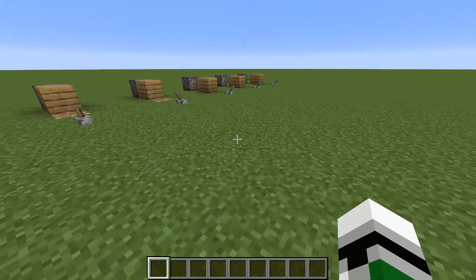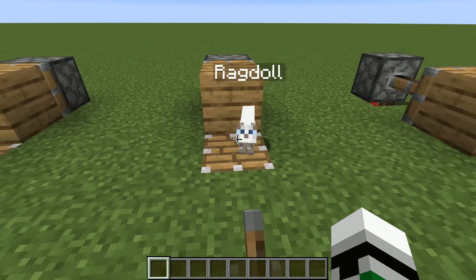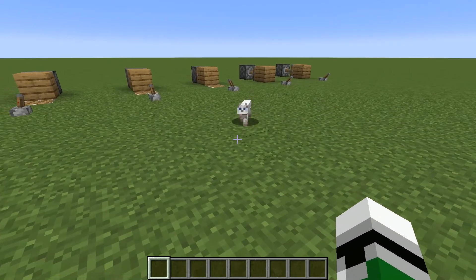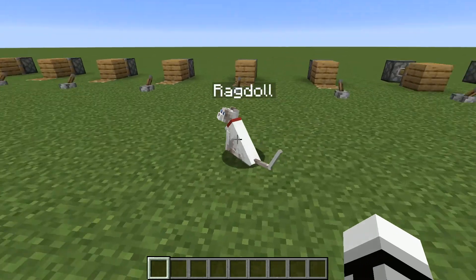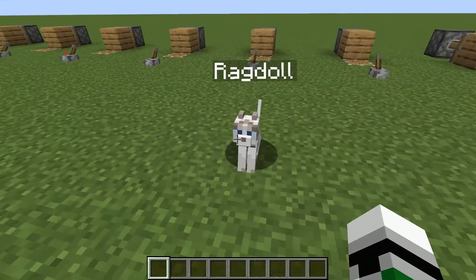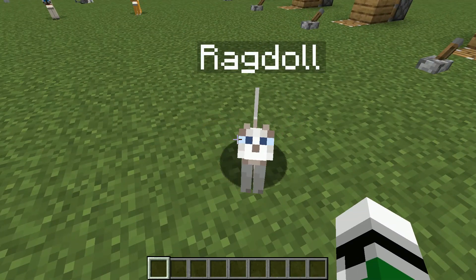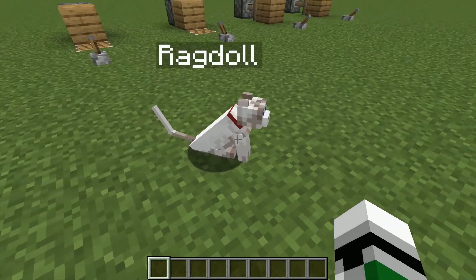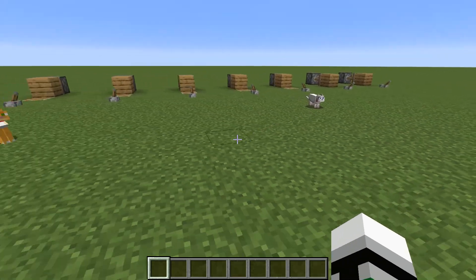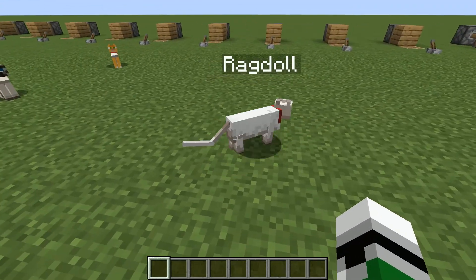Next cat type is Ragdoll. Again, that's what Minecraft Wiki calls it. I've seen this kind of cat pattern before but I didn't know it was called Ragdoll. Kind of white and kind of gray, maybe that's a little bit of brown in there. Can't tell. Still good looking.